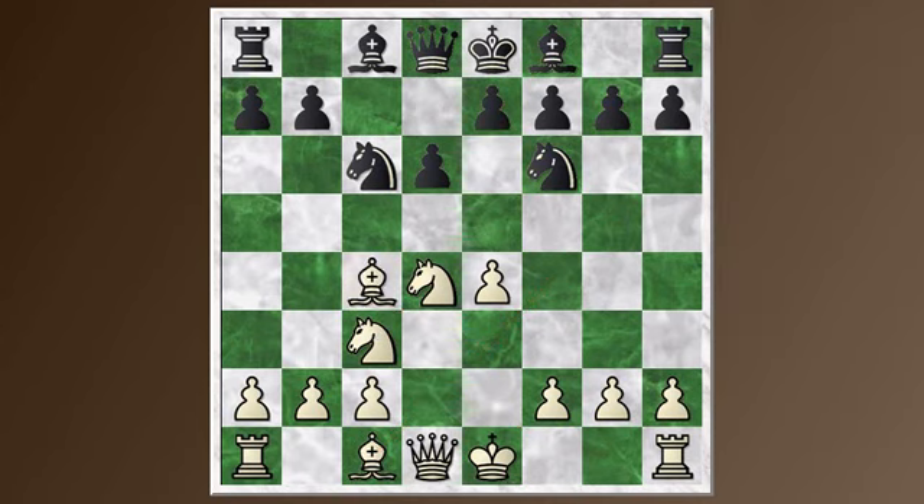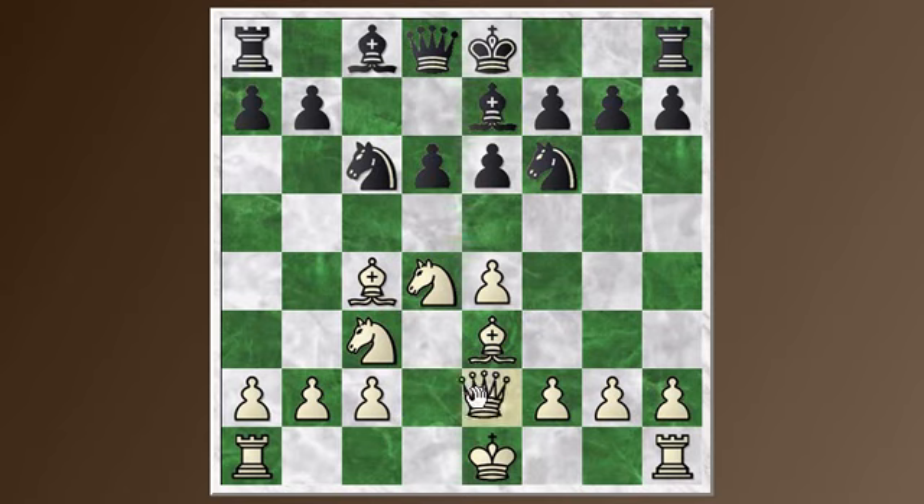The most aggressive continuations for White are the bishop moves — Bishop C4 and Bishop G5. Let's take a look at Bishop C4 first. The idea with this move is to get some pressure on the kingside and also stop the move D5, trying to keep the advantage of space in the center. The usual reply from Black is E6, trying to shut down the bishop along this diagonal and preparing to move D5 at a later time. Play can continue with Bishop E3, Bishop E7 developing, Queen E2. Notice the queen goes to E2 so White keeps an eye on the G4 square and doesn't let the knight come in to attack the bishop. White is now prepared to castle on either side, but most likely queenside. Black can castle or play A6, and play continues in typical Sicilian fashion.